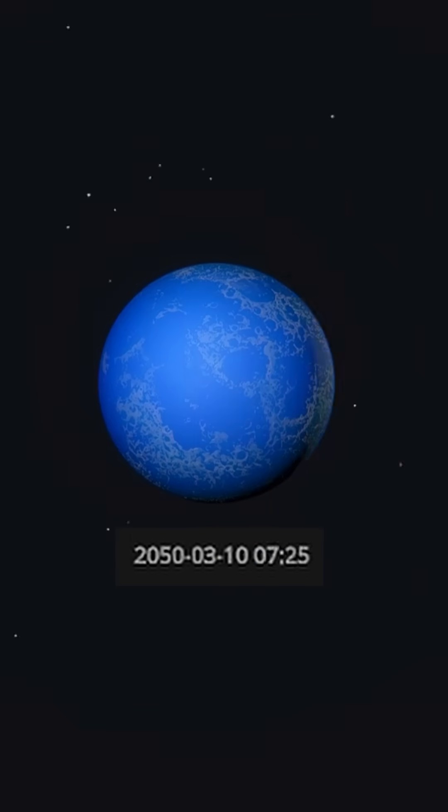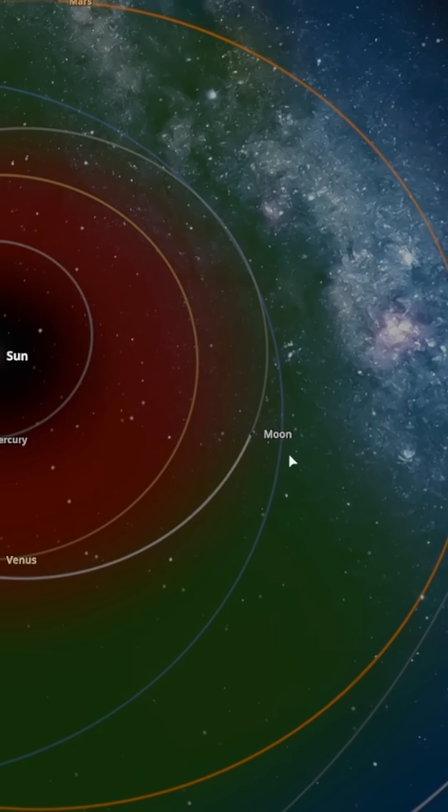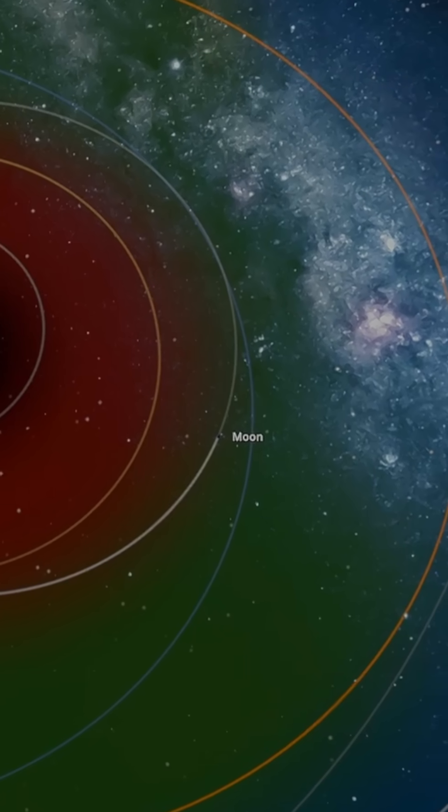Now, let's fast-forward time to see how this world develops. Look at this — the moon is no longer orbiting the Earth. It's moved into its own independent orbit, just like a new planet.